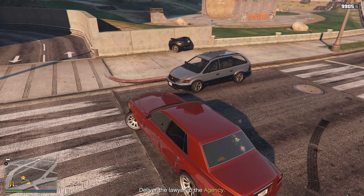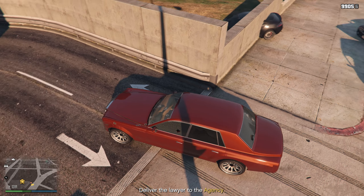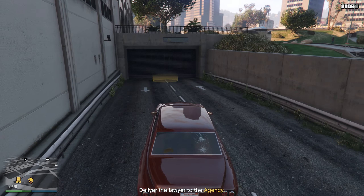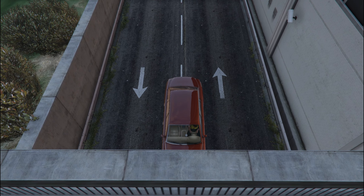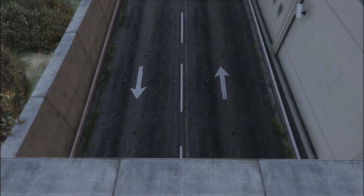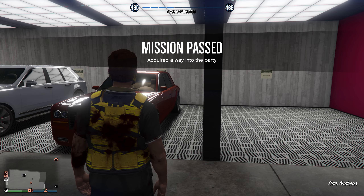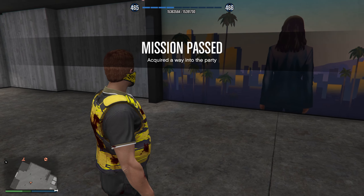There is actually a car stuck in the wall of the game — it's literally just sitting there, which is kind of weird. I normally don't see stuff like that. Here we are back at the agency. Mission passed. We acquired a way into the party, so now it looks like we have one more — our final mission.